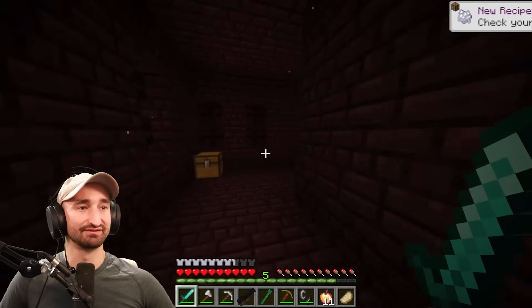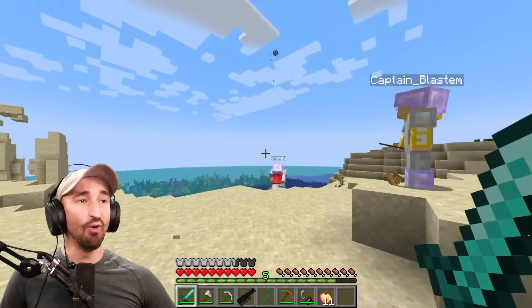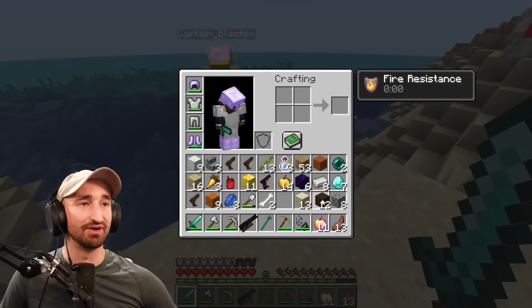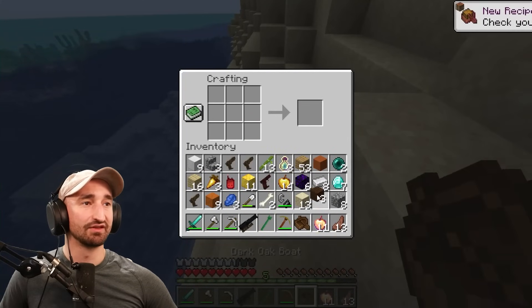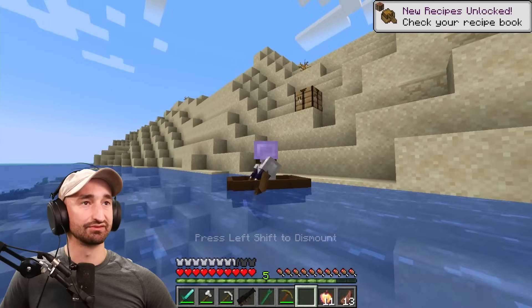To the moon! Dropsy, if you want to throw one of the pearls — eyes of Ender, nice. Hopefully on the way we come across a village. Before we go into the stronghold, I want to get more food, because I'm down to just cooked mutton left and that ain't great. Let me make another boat real quick. Keep your eyes out for any villages nearby.